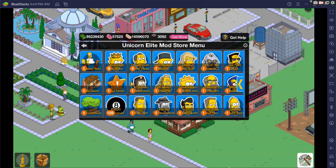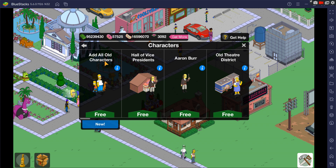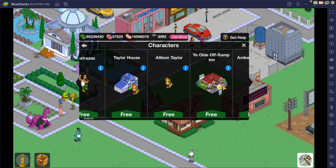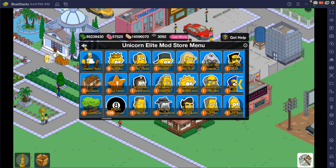Now let's dive into the store menu. Right off the bat on the top you have your cash and donuts, but we've also added tickets and land tokens to show how much you have in the account. First, we'll go into characters — similar to the normal game, but the big difference is you can add all your characters. There are over 700 characters you can add along with their buildings. They're all in alphabetical order and you can go one by one or add them all.